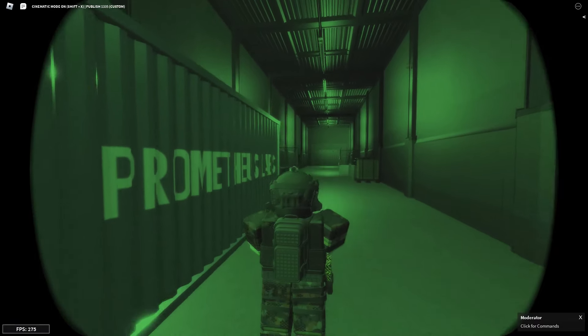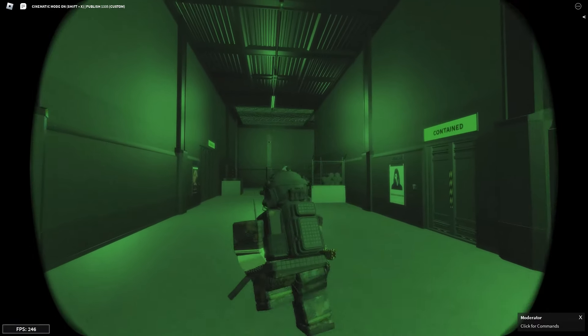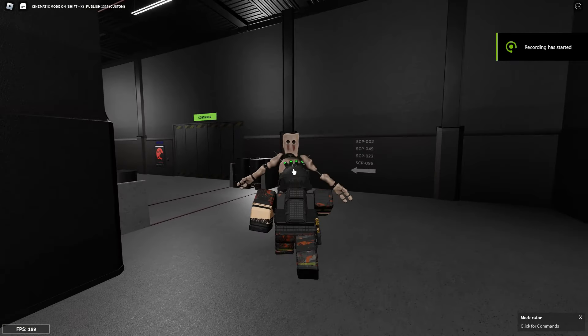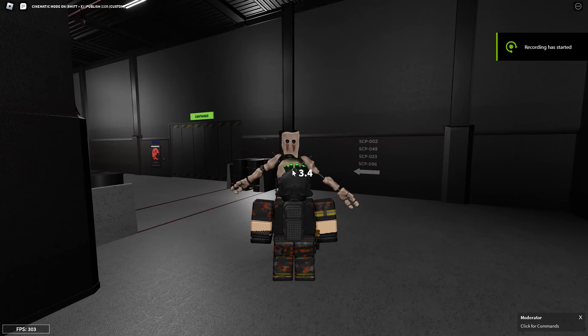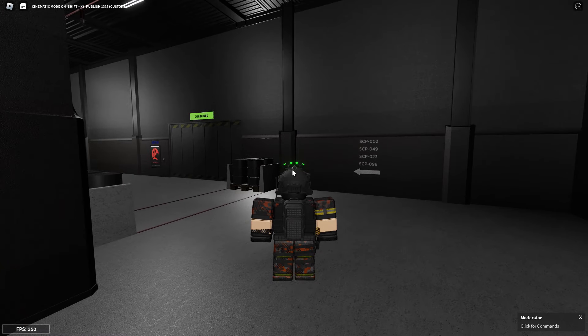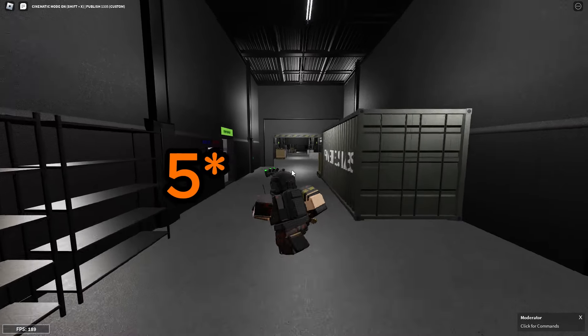This is SCP 173, or Peanuts. If you look away from him, he'll snap your neck in half. You can recontain this SCP by holding down on its body for three seconds, which will put it in a cage and send it right back to its containment cell.